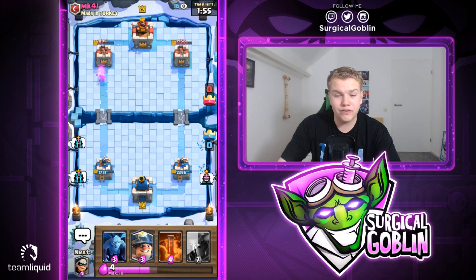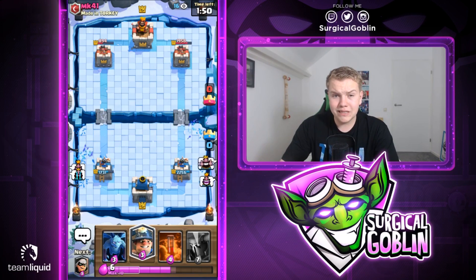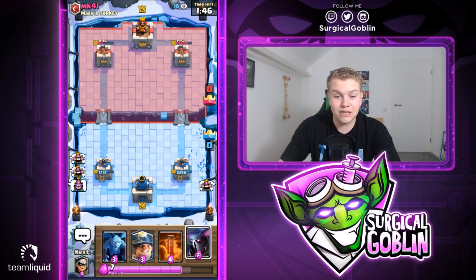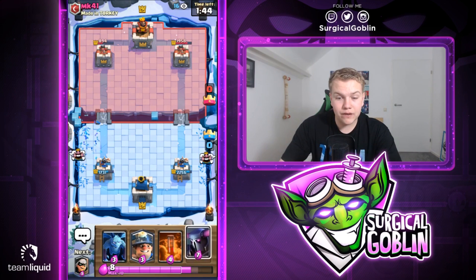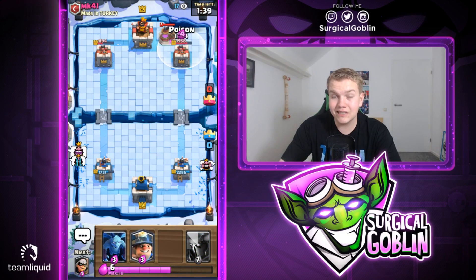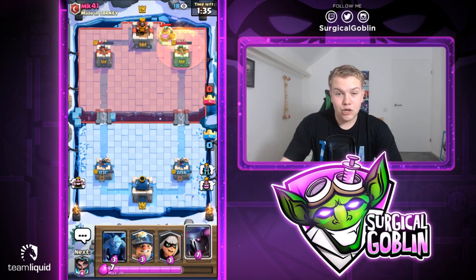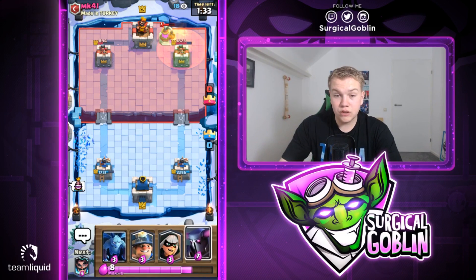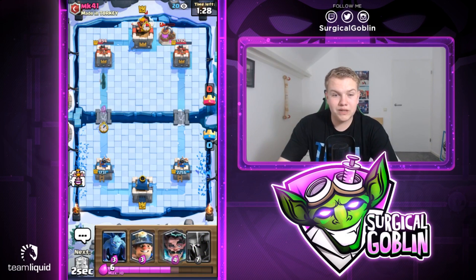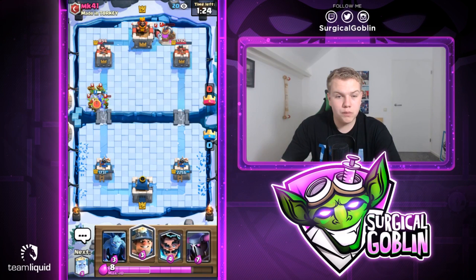He still needs to respond to the Royal Ghost on the left or it will deal so much damage. The Royal Ghost is really good as a damage dealer - the tower goes down to 894 HP. Didn't get the last swing but that's an insane amount of damage. We know he has Three Musketeers - this is a difficult matchup but it's key to Poison his Collectors, keep backup for one lane where you're going to get value, and keep Electro Wizard and Zap for his Minion Horde.